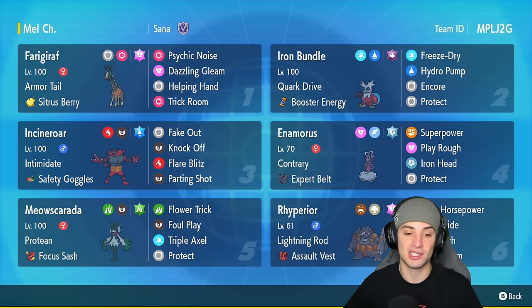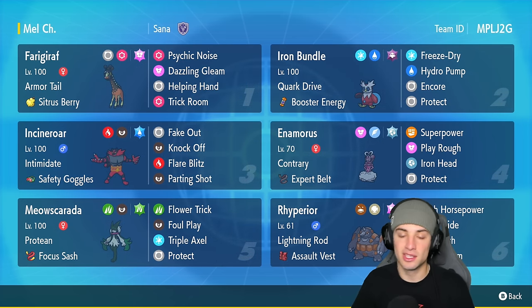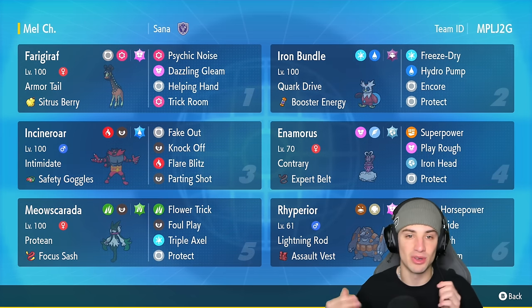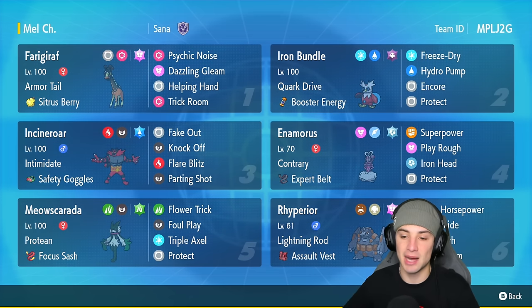Meowscarada is also rocking the Focus Sash so it can soak up at least one hit. Its moveset is Flower Trick, Foul Play, Triple Axel, and Protect. The two other Regulation F Pokemon on the team: first is Incineroar — we don't even need to talk about that — and second is Rillaboom... actually Ryperia, which is top tier in trick room.